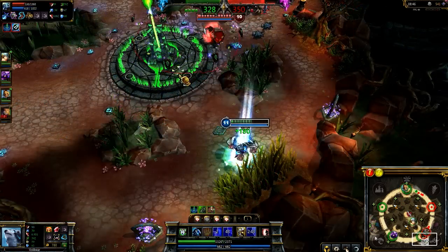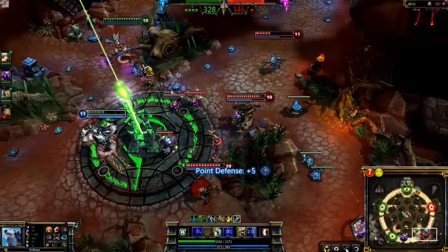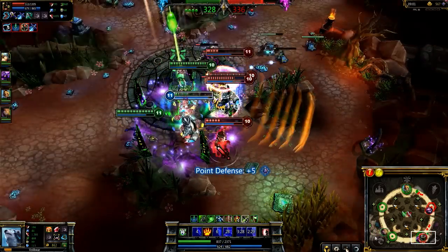After grabbing a health relic, I head back in to push away Gangplank. Again, I stay away from the enemy champions until they start capturing. As a result, I've stalled for long enough that my team arrives and we pick up 3 kills as I die inside the capture point.